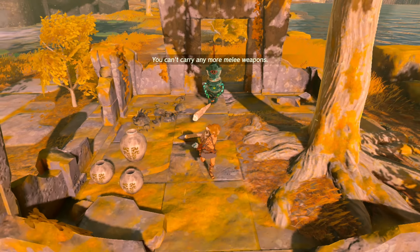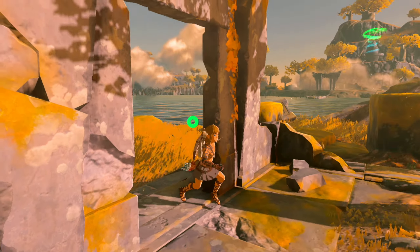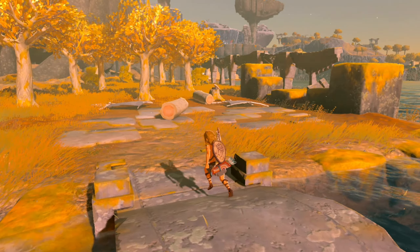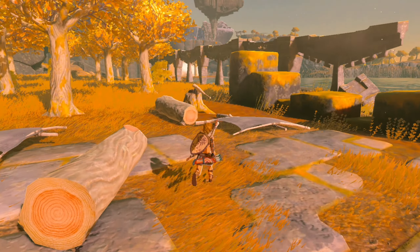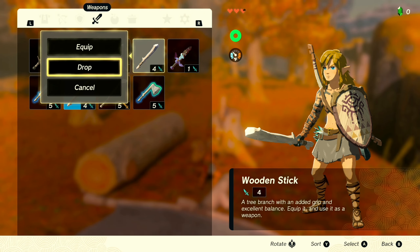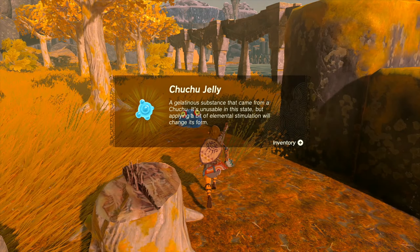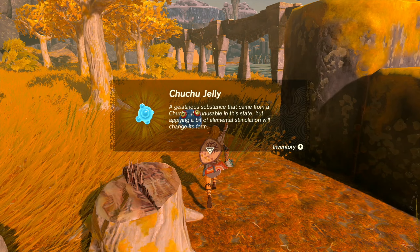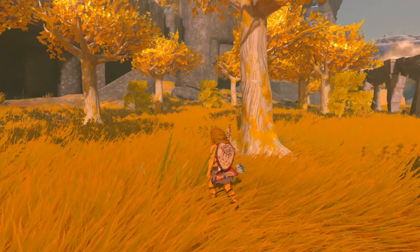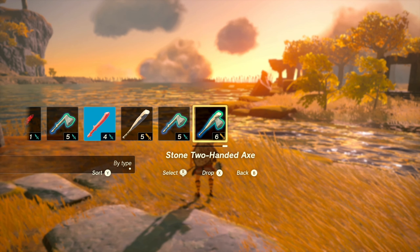Got another stone axe — I definitely want this. Oh, this guy has a bigger wooden stick — let's grab this thick stick! One thing I hope the other team tried their best to fix or find a way around is the weapon durability system. I actually really like the durability system in the last game, but some weapons did break pretty easily for no reason. Hopefully most weapons have increased durability — and honestly I think they might have fixed it with this new fuse ability, because the options are limitless.